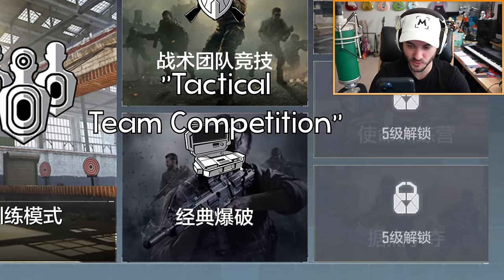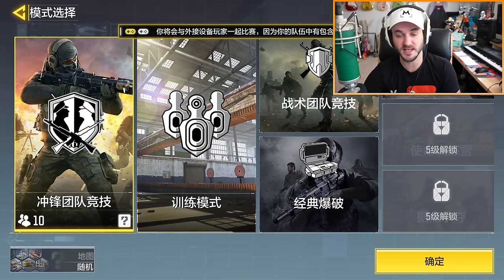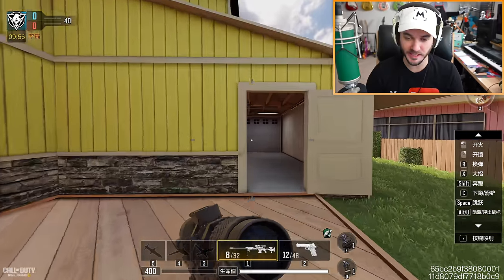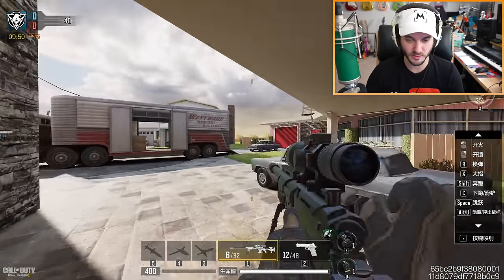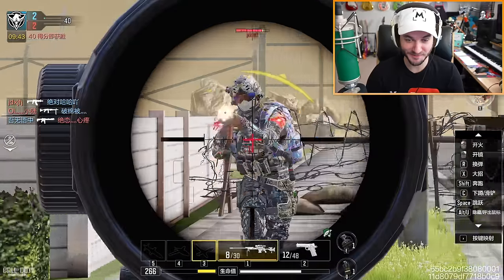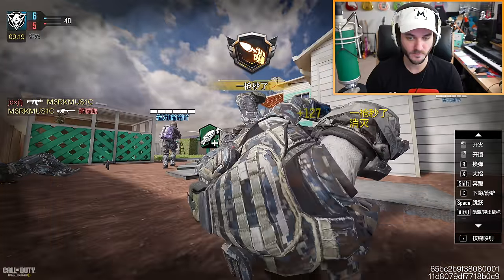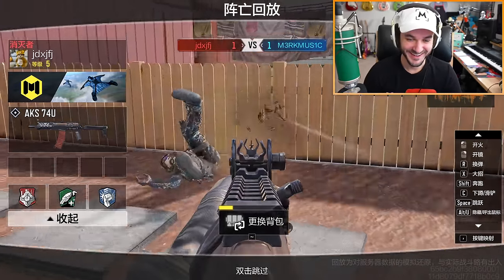At level four we have 'tactical team competition' and 'classic blast' — that's probably not what it actually says, just what Google Translate gives me. Let's do some classic tactical on Nuketown. What's really weird about the default settings is it forces you to ADS so you can't hip-fire by default. Wait, this is silenced? There are actual people — I've got 260 ping right now! I like the cat profile picture though. This is definitely the COD Online experience right here, the lag.